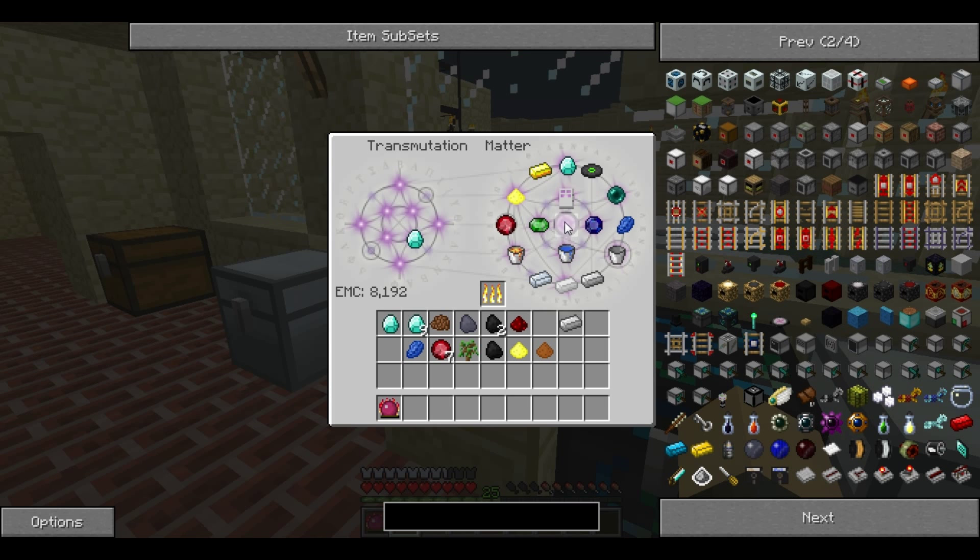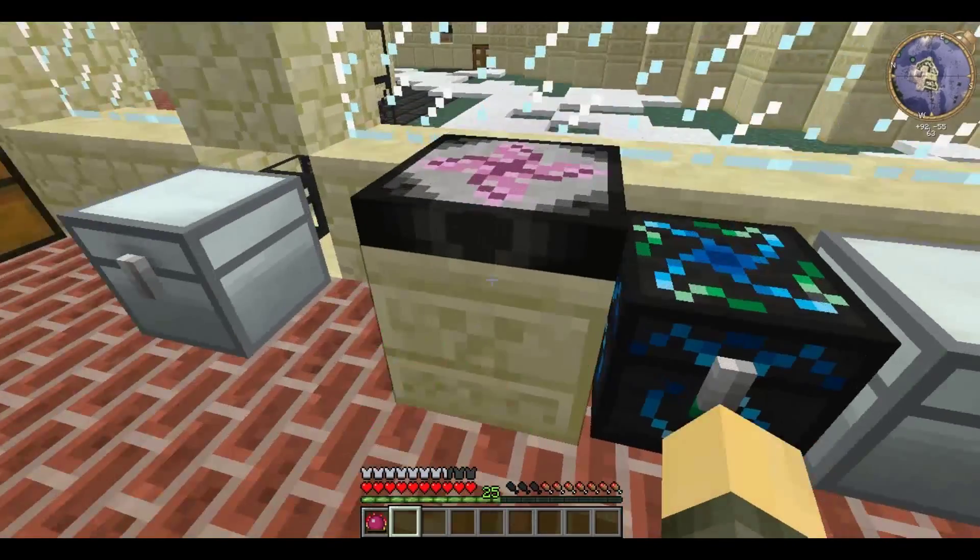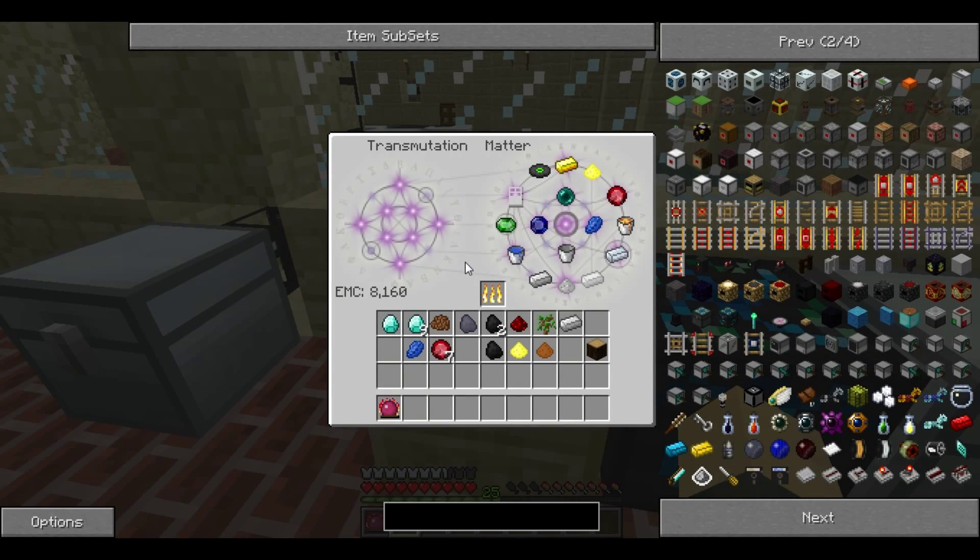Another function of the Transmutation Tablet is targeting. This space right here is used to set a target. As you can see, I've placed a diamond there, so it shows the highest-value things I can make out of a diamond. But what if I want something worth very little without having to scroll through all the EMC values? I can place a target — so if I place a sapling in the middle, it shows me stuff equal or lower in value to the sapling. I can just get one of those, it destroys the diamond, and the Transmutation Tablet saves the rest of the EMC.